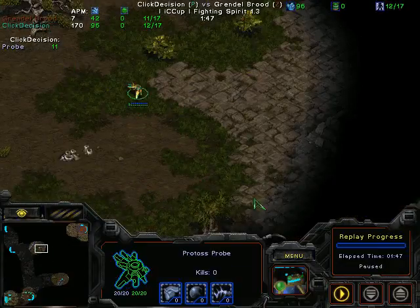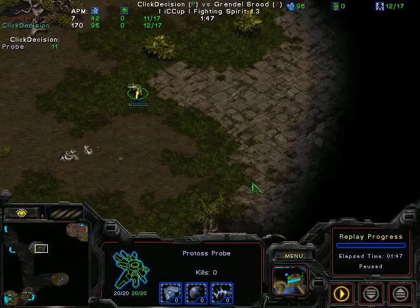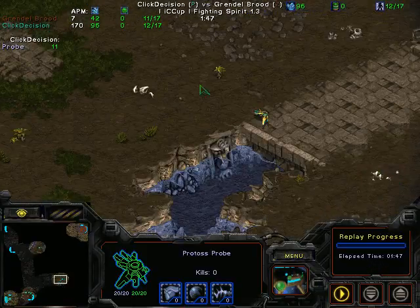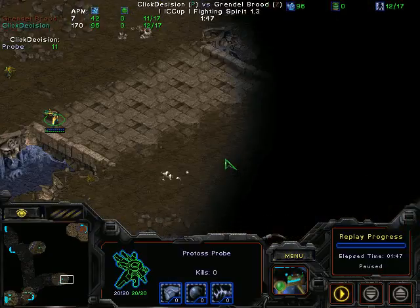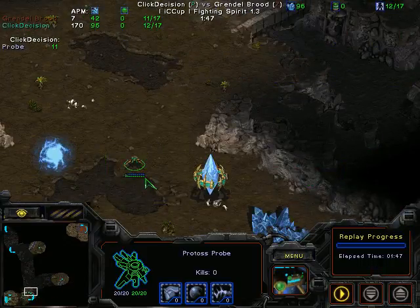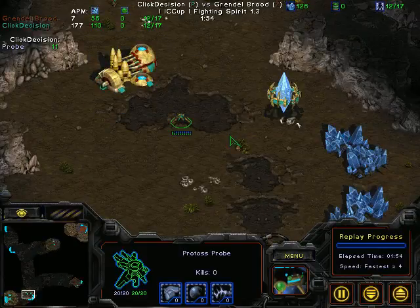For instance, I'm used to having this guy at eight — eight is my control group for my scout. But now I've got a second scout at nine, and I'm used to having nine as my dude that's in my natural making stuff in the base. So this is going to take some getting used to, for sure.